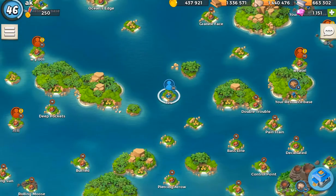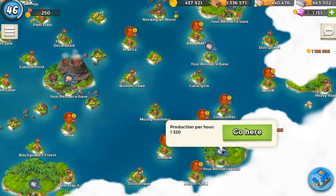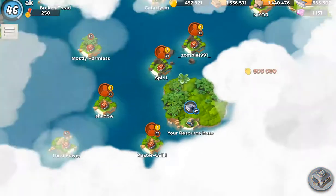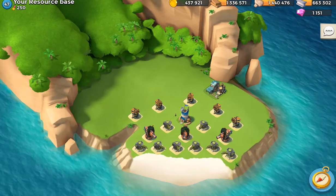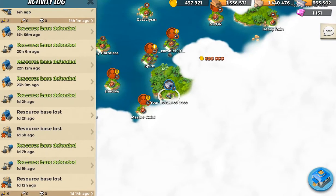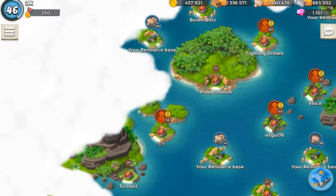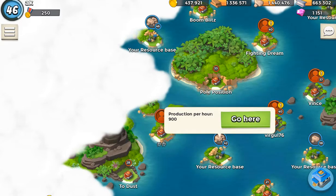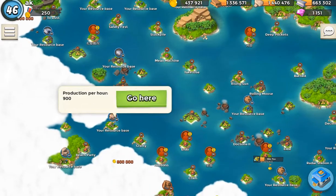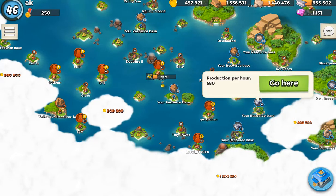There's a third way to gather resources which is a combination of passive and active — it's called resource bases. Resource bases are bases that you have to fight over; other players have a chance of taking over these resource bases. I currently control 36 of my 37 resource bases, but at any moment I could be attacked. Daily, my resource bases are attacked and I have to retake them. This one gathers stone — 900 stone per hour. They are subject to statue bonuses. There's another 900, so 1,800 stone. 900 iron, 580 iron.